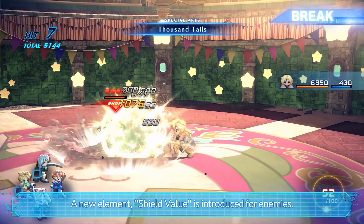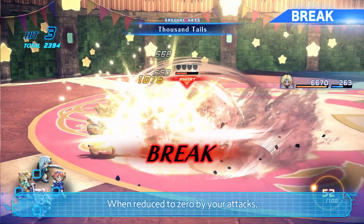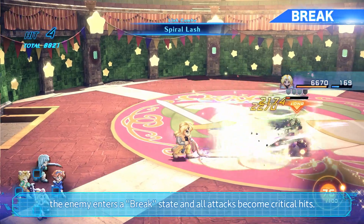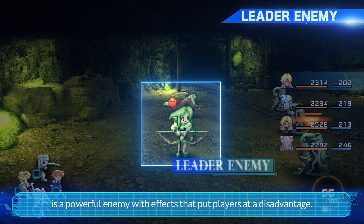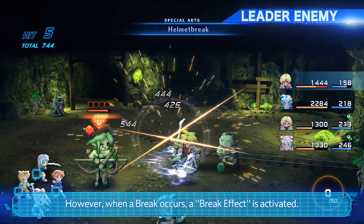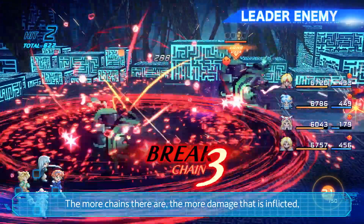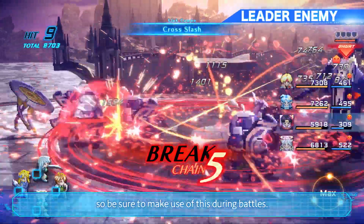A new element called Shield Value is introduced for enemies. When reduced to zero by your attacks, the enemy enters a break state and all attacks become critical hits. The large leader enemy who appears from time to time is a powerful enemy with effects that put players at a disadvantage. However, when a break occurs, a break effect is activated. The break state is linked to nearby enemies — the more changes there are, the more damage that is inflicted. Be sure to make use of this during battles.